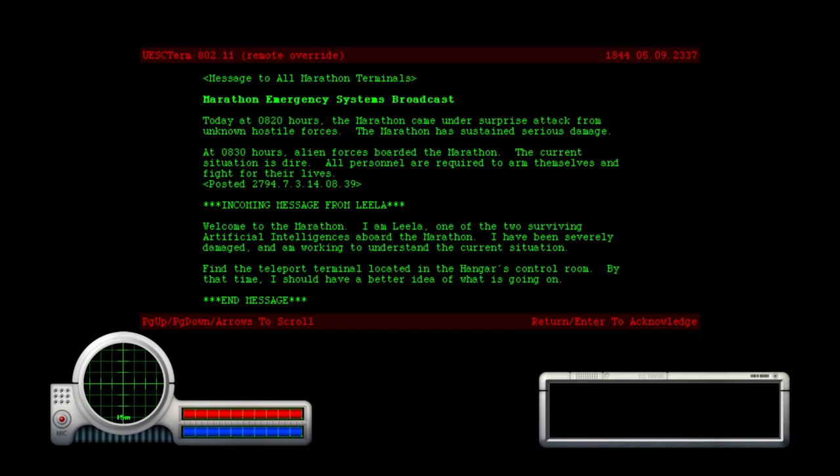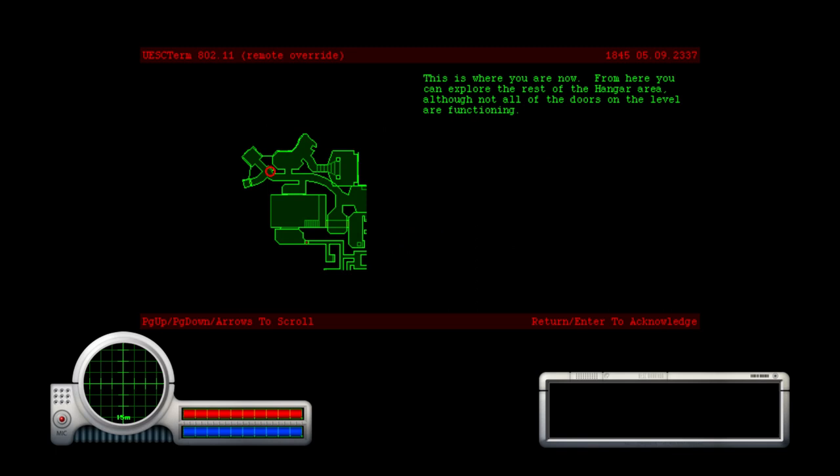The whole story is actually pretty good, if I recall — though you never know when you go back, you might think it's not quite as good as you remembered. This next message is from Leela. Leela says: Welcome to the Marathon. I am Leela, one of two surviving artificial intelligences aboard the Marathon. I have been severely damaged and I am working to understand the current situation. Find the teleport terminal located in the hangar's control room. Leela is the AI that's basically assisting you throughout the majority of the game.